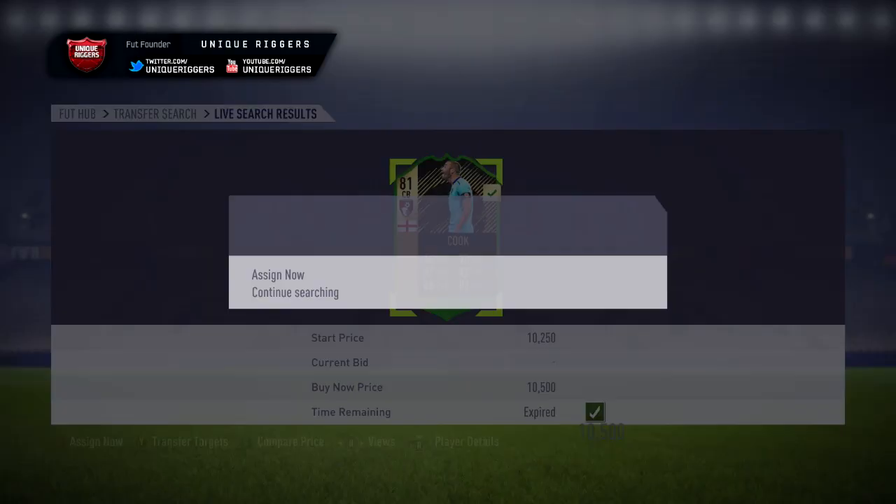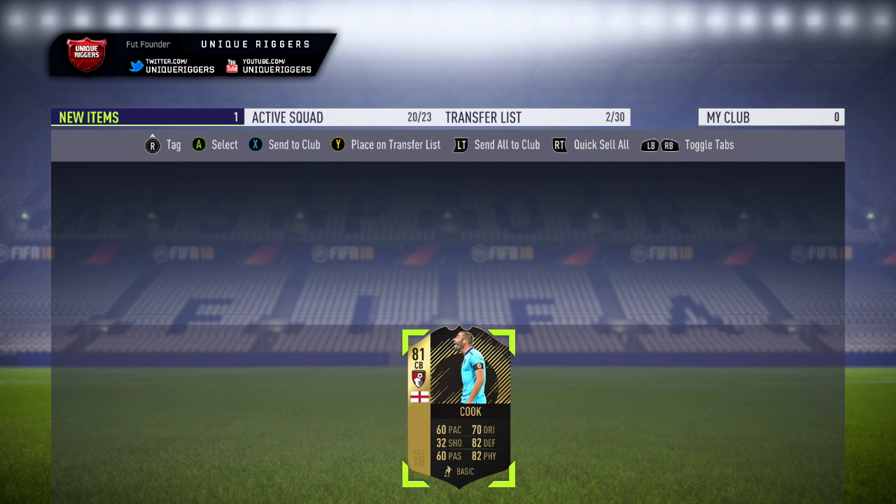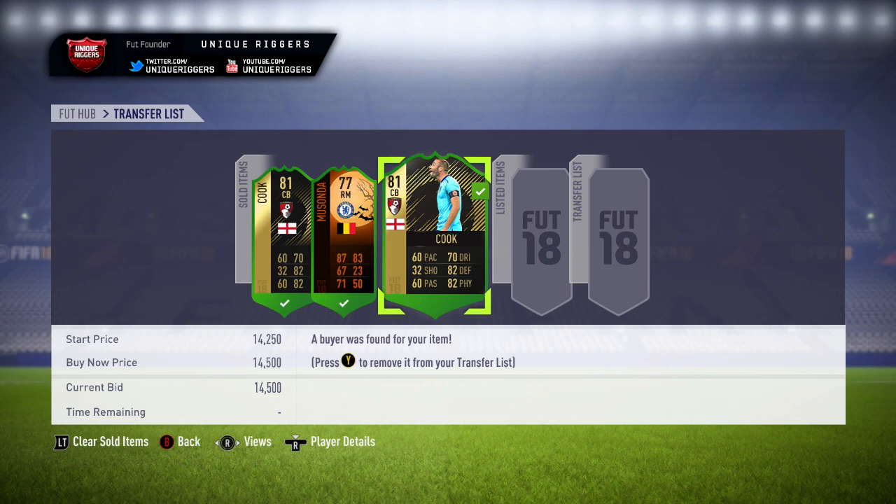Got the final card for the video — picked up Cook again, this time for 10,500 coins, and I'm going to list him up for the same price as the previous one. All three cards have now sold — I made 10,300 coins from these three. During peak times, cards seem to pop up every few minutes with this filter. Definitely recommend checking it out. And with this one you could potentially get someone like Sterling, for example, which would make you 80k profit. So you do have the chance of getting a big Premier League in-form with it.